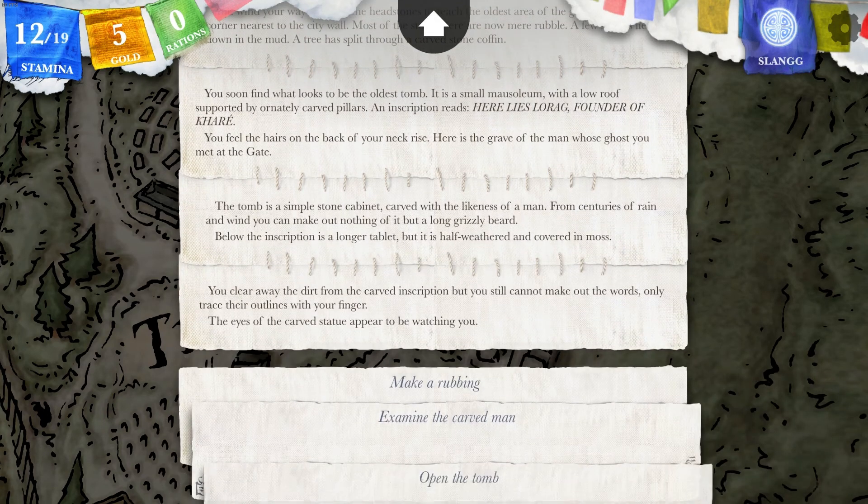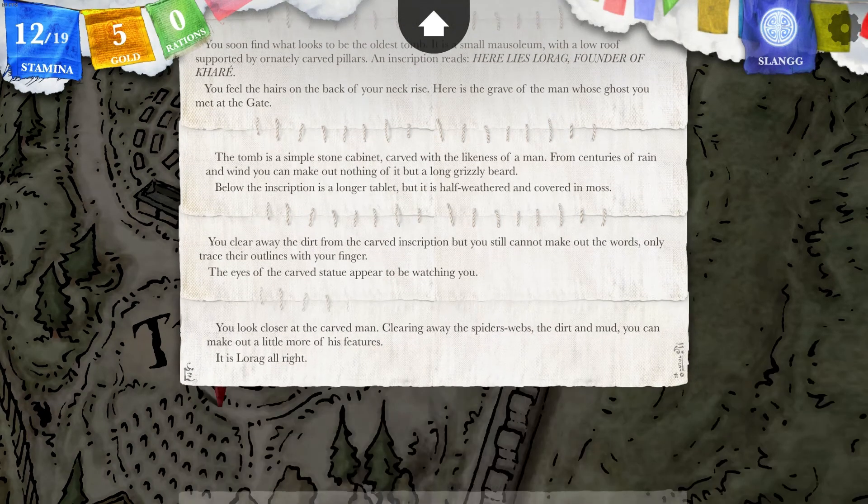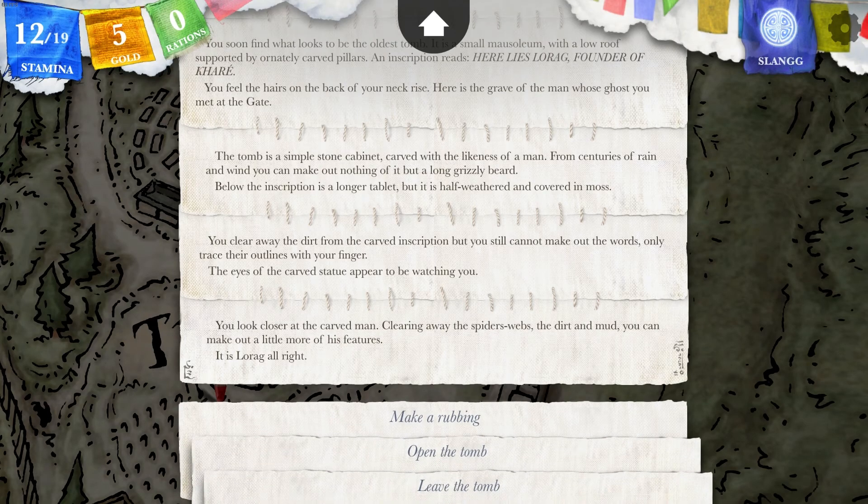You clear away the dirt and the carved inscription, but you still cannot make out the words — only trace their outlines with your finger. The eyes of the carved statue appear to be watching you. You look closer at the carved man, clearing away the spider's web, the dirt and mud, and you can make out a little more of his features. It is Lorak, alright.